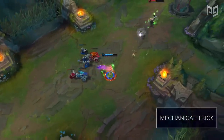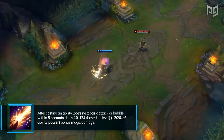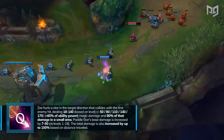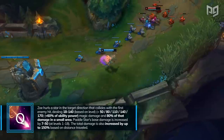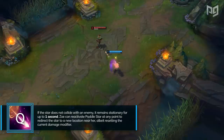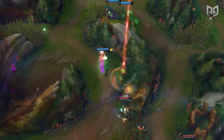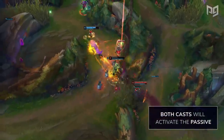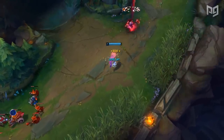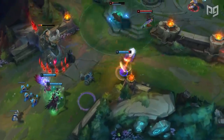Now, for that mechanical trick — see Zoey's passive, More Sparkles? It means that after casting any spell, Zoey's next basic attack does bonus magic damage. Her Q, Paddle Star, lets her fire a missile that deals more damage the further it travels. This ability has two casts: one for throwing the projectile, and another for redirecting it. Both casts of Q will activate the passive, meaning that if your fingers are quick enough, you can fire off two empowered attacks at the cost of one ability. Faker abuses this very well to get better trades and output more damage to towers.